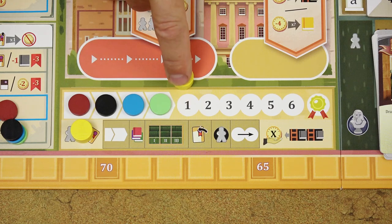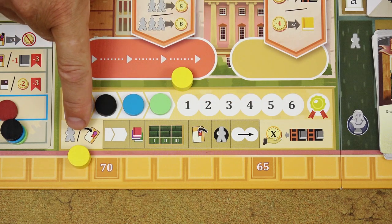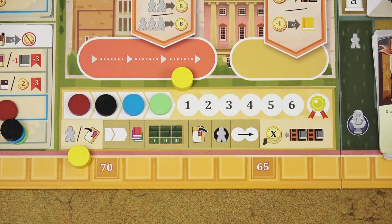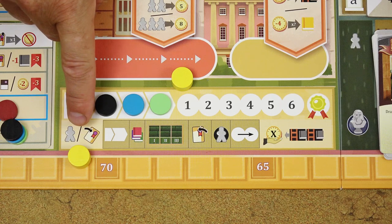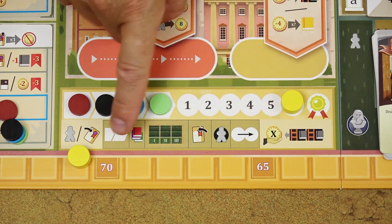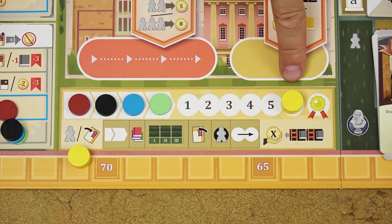The game is played over six rounds and each round has three phases: the action phase, the administration phase, and the income phase. All in-game actions are done during the action phase. The game ends at the end of the sixth round, after the administration phase — so there is no income phase at the end of round six.